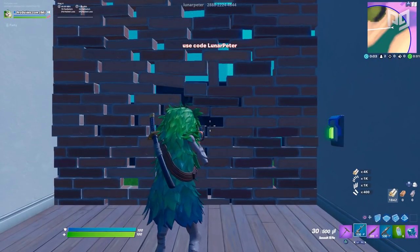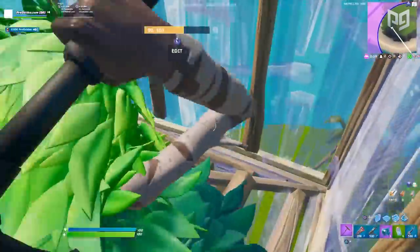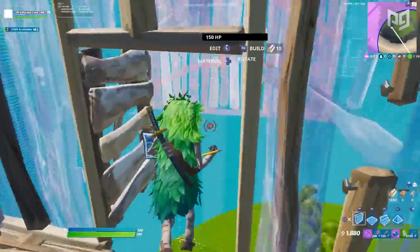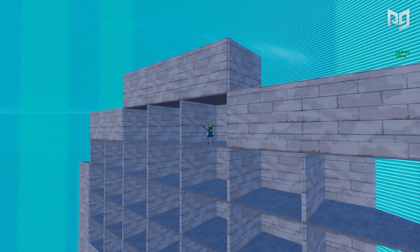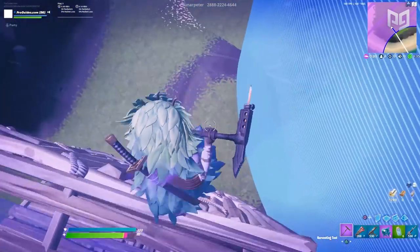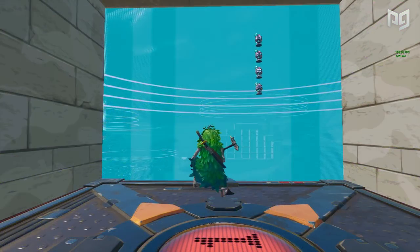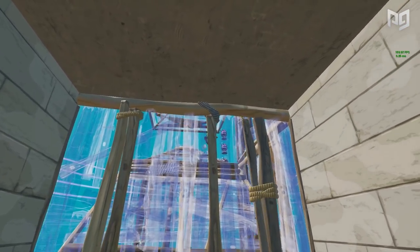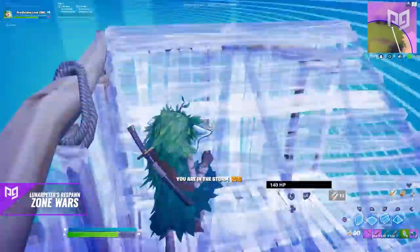Everyone starts with 2,000 wood to build with — only wood. You get 200 extra wood every time you spawn and 250 for each elim. It's just the right balance so that when you play it right, you're not ever running out, but also not enough to mindlessly spam builds for the whole round. The whole reason you'd choose this Zone Wars map over others is the respawn feature, which we absolutely loved. It reduces downtime by a ton and allows you to focus heavily on the rotational aspects of endgames.